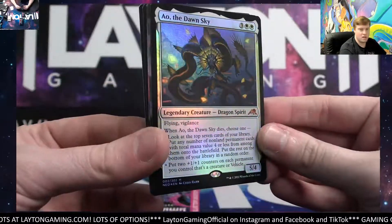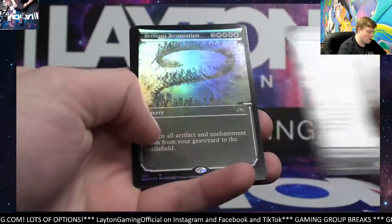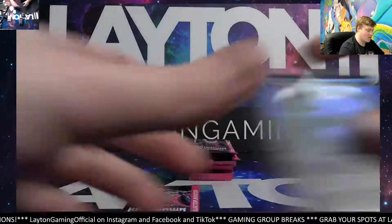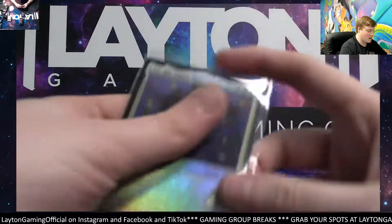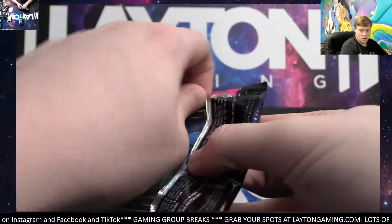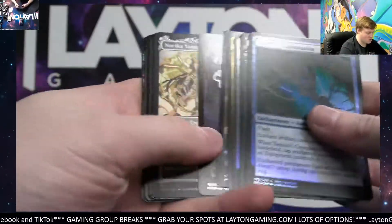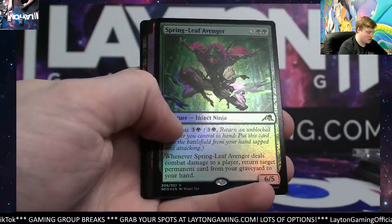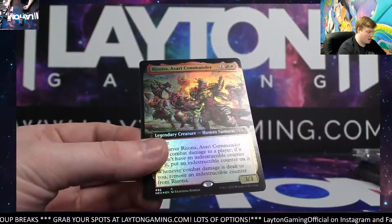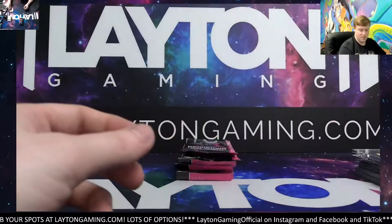We've got AO the Dawn Sky — there you go, Stephen. AO the Dawn Sky on the foil mythic. Concord with the Kami, Goro Goro, Tribute to Hirobi, and a Brilliant Restoration. Nice foil rare on your showcase — Brilliant Restoration. There you go, Stephen A. And AO the Dawn Sky as well. Here we go, Stephen, good luck. Second of your packs. All right, there's the special Swamp. Some showcase hits — we've got Springleaf Avenger foil rare, Kami of Celebration, Eater of Virtue, Sweet Port of the Serer, and we've got an Asari Commander. Beautiful looking on your foil rare borderless. That does it for your spot there.